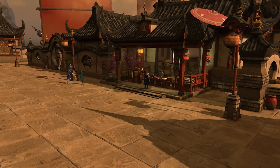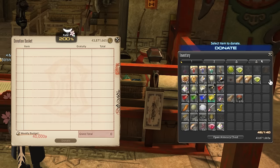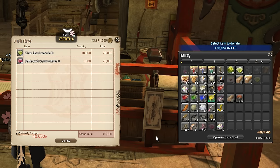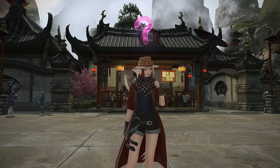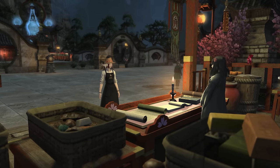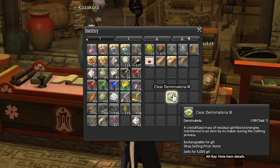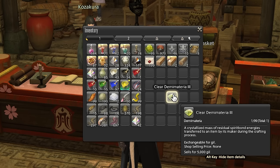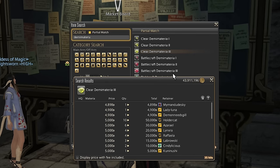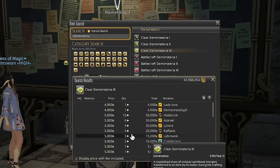Another easy way to make some gil every week is the Doman Enclave. Once you unlock it, you can turn in items at the donation basket that is very close to the etheryte. Now I know it says donation basket, but they actually give you gil in return, and at a pretty high price too. You can get up to 40,000 gil per week, meaning you need to turn in items worth at least 20,000 gil at a rate of 200%. One item I love to turn in are the demi-materials found throughout the game, as their values are nice even numbers. Even if you don't have any lying around, you can probably find them on the market board at or below vendor prices, then resell them at the Doman Enclave for profit.